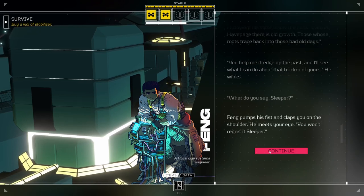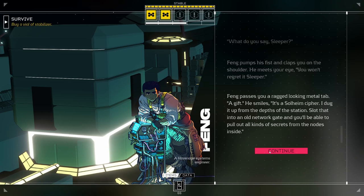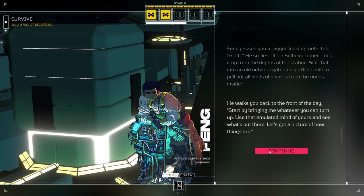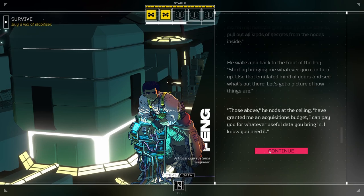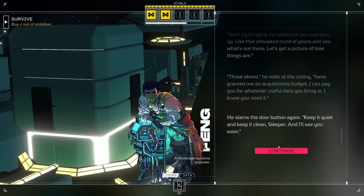'You help me dredge up the past, and I'll see what I can do about that tracker of yours.' He winks. 'What do you say?' 'I'm in.' Feng pumps his fist and claps you on the shoulder. 'You won't regret it, sleeper.' Feng passes you a ragged-looking metal tab. 'A gift,' he smiles. 'It's a Solheim cipher. I dug it up from the depths of the station. Slot that into an old network gate, and you should be able to pull out all kinds of secrets from the nodes inside. Start by bringing me whatever you can. Use that emulated mind of yours and see what's out there. I can pay you for whatever useful data you bring in. Keep it quiet and keep it clean, sleeper. I'll see you soon.'